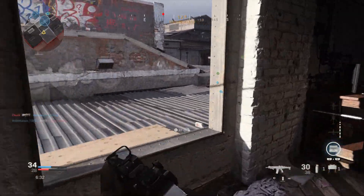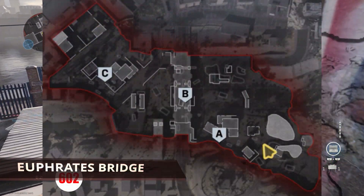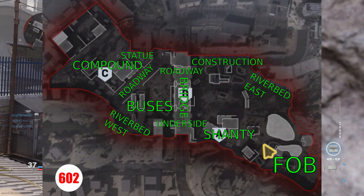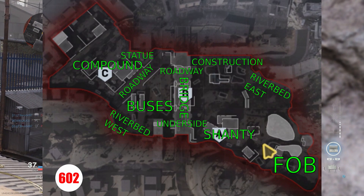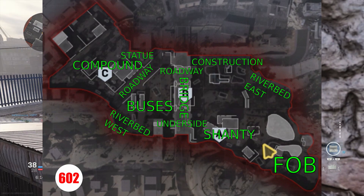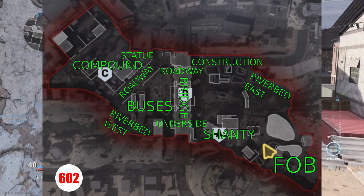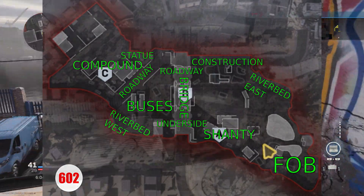Our fourth map on this list is the Euphrates Bridge. When I first dropped into this map in a custom game, I thought that this would be a fantastic map. However, because of the stickiness of the spawns, it doesn't play as well as I had hoped. Euphrates Bridge is middle of the road, but I think it could be a lot better with some spawn adjustments. One thing to keep in mind while looking at this image: the bridge callout only applies when you're actually on the bridge above — all of the other callouts in the bridge area are underneath the bridge.